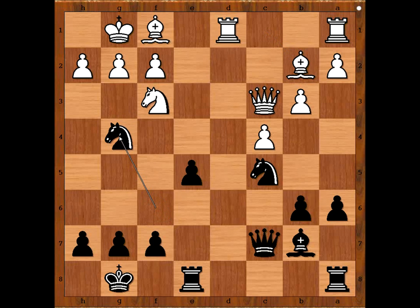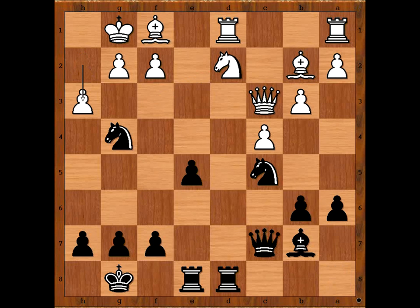Knight to G4, knight to D2, rook from A to D8, H3 — attacking the knight. What is the best square for this knight? What is the best move? This is a very interesting moment in the game. Please pause the video and find the best move for black.